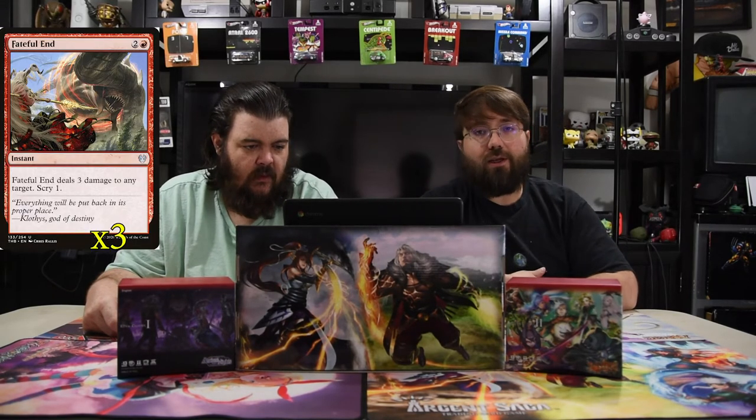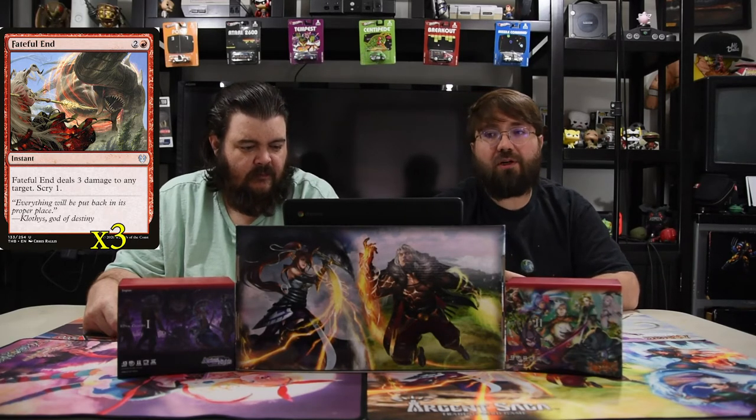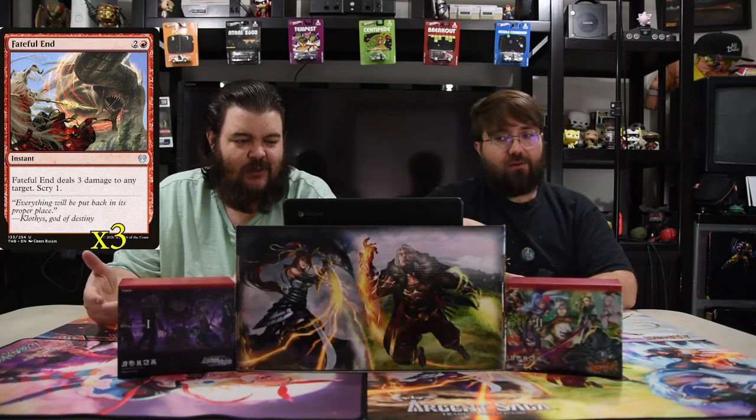The next one is Light Up the Stage — it's a three-drop instant that deals three damage to any target and lets you scry one. You just need as many burn spells as possible. We're trying to kill the opponent without attacking, so we're just throwing everything at their face.